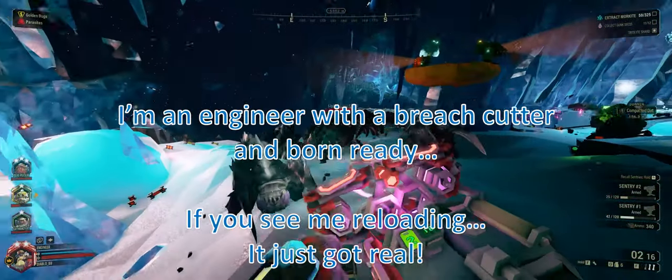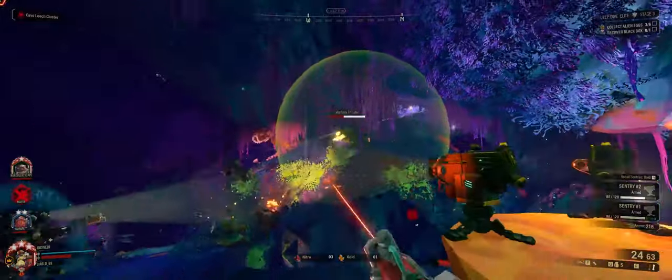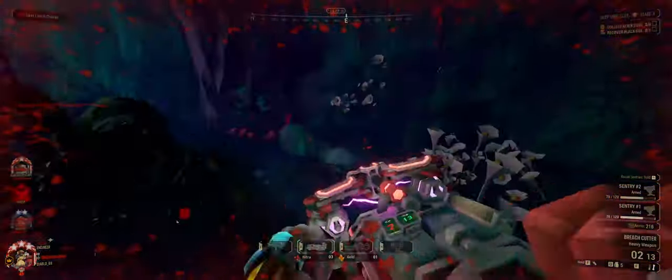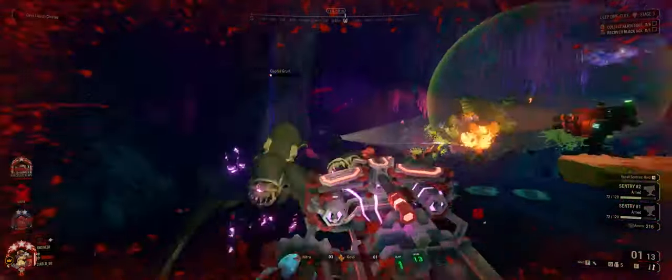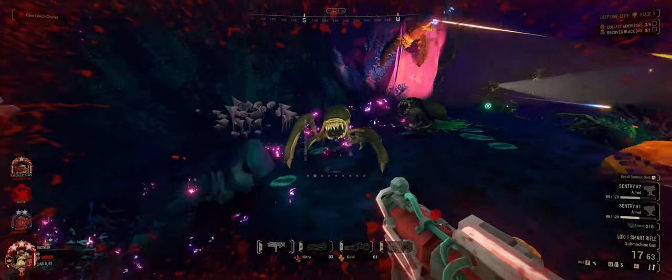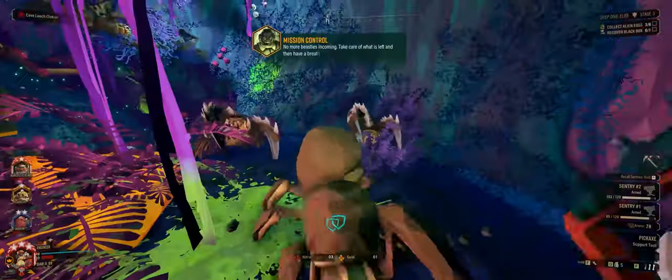We want to focus on high-priority targets, but that can allow the horde to get close while we're not paying attention. This is why we quickly pull out the breach cutter to survive. The plasma trail finishes off a grunt so I can get back to looking for high-priority targets.